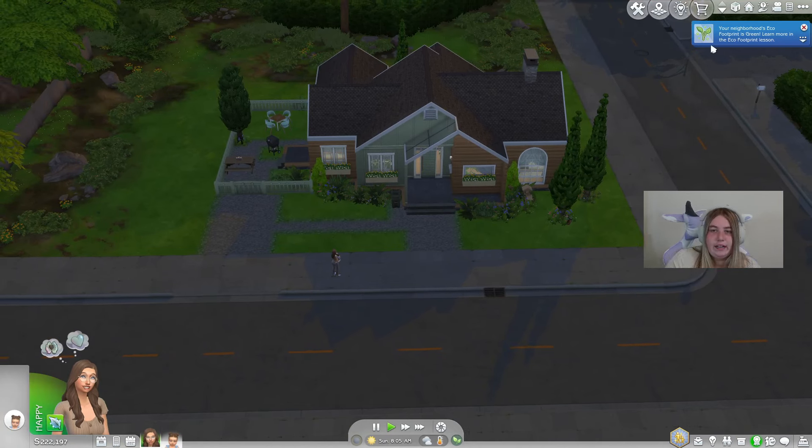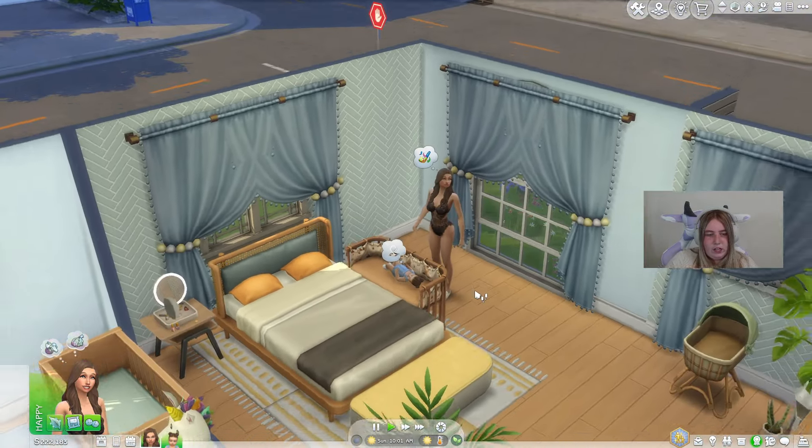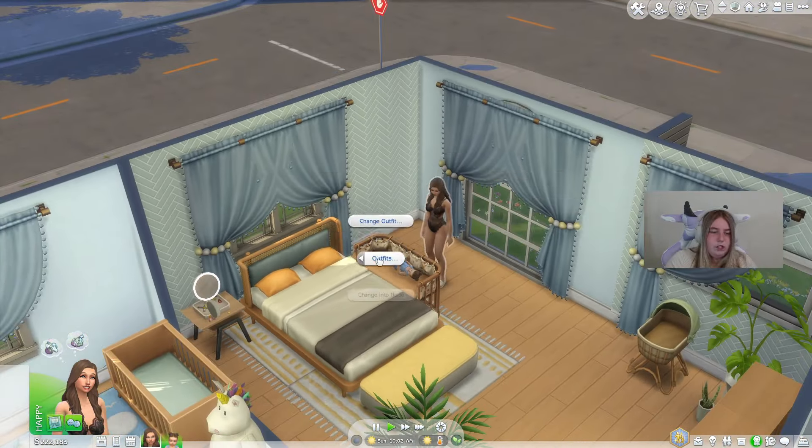My favorite thing to do in Sims is sell the piece of furniture when they're laying on it because they just kind of float off. I'm going to wake up Marina — I don't know why she's in lingerie over here. Anyways, she's going to pick up Alina, and now Alina is laying back down in the co-sleeper. I absolutely love this co-sleeper. I could talk about it all day but I'm not going to bore you.